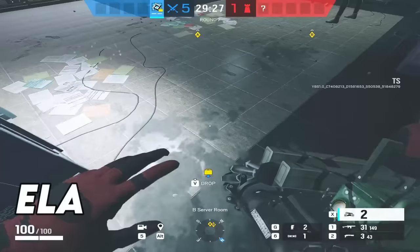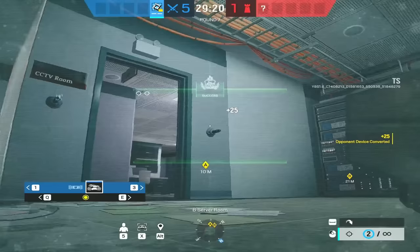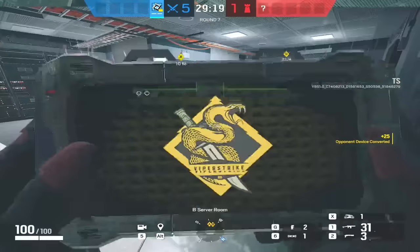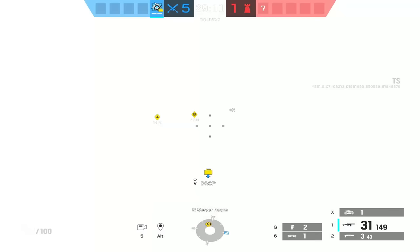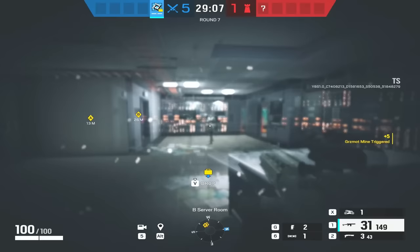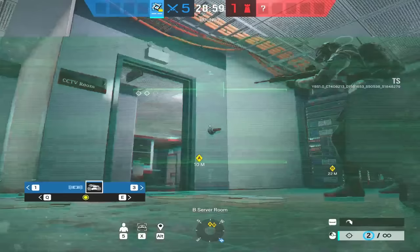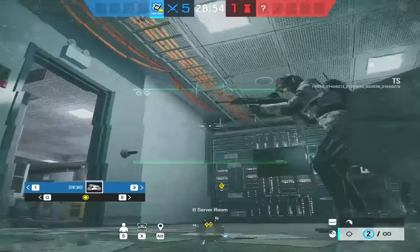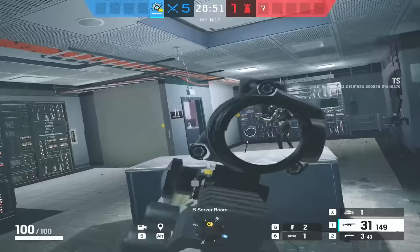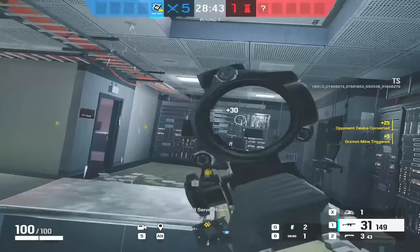We're on to Ela now — I haven't tested this before, so this is the first time seeing if you can hack an Ela mine. You can hack an Ela mine. If I move in range of the unhacked one, it doesn't go off. But if Ela moves in range of a hacked one, off it pops. Absolutely wild. Also testing: if Ela is already in range when the mine gets hacked, will it go off immediately? You need to stay on the Brava drone. Hacked — and yes, it pops straight away.